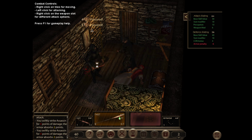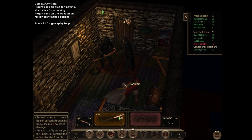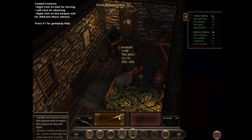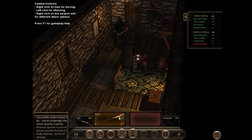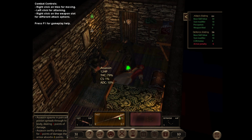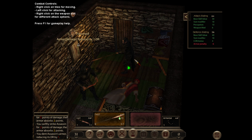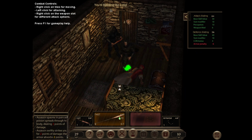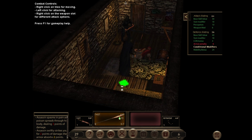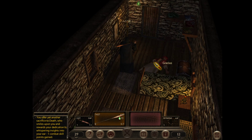We should have no problem surviving this fight. He's going to take a little bit more than I wanted him to take. That poison takes him — I don't even have to hit him again. I can just come all the way back here, move around, and he'll fall over. And that does it.